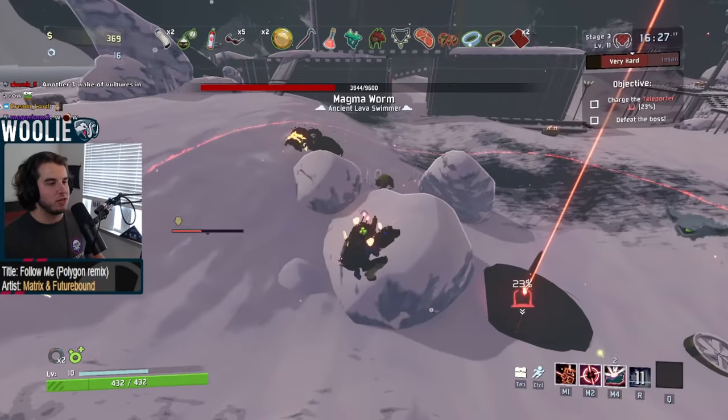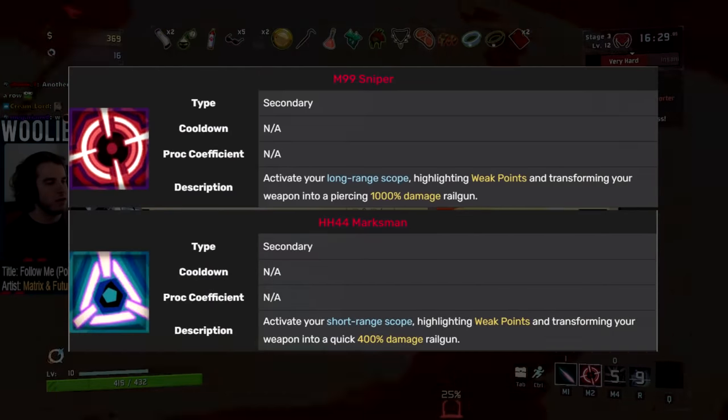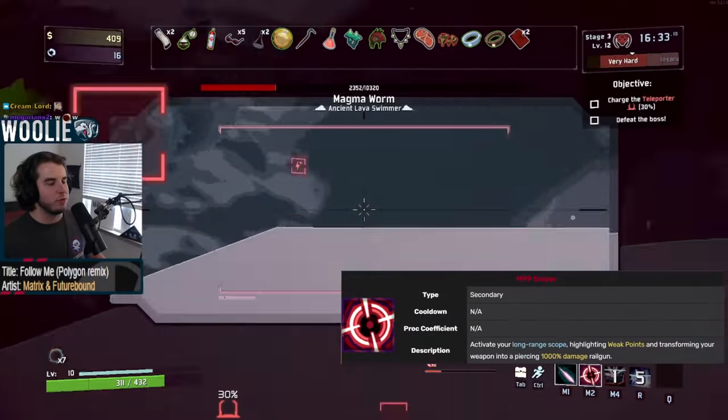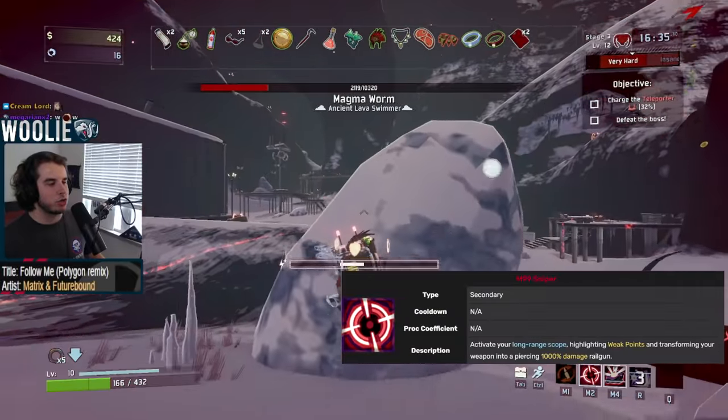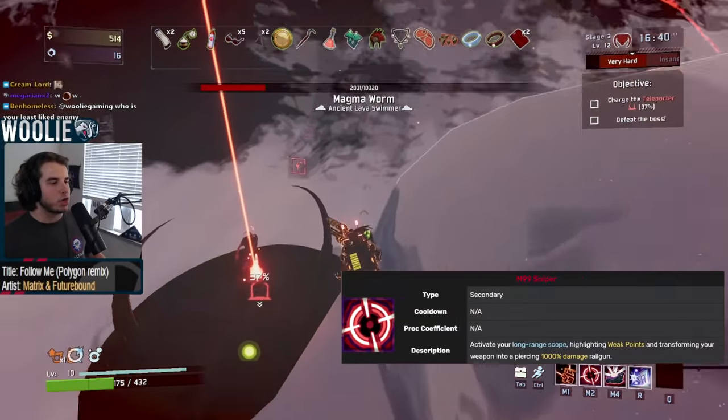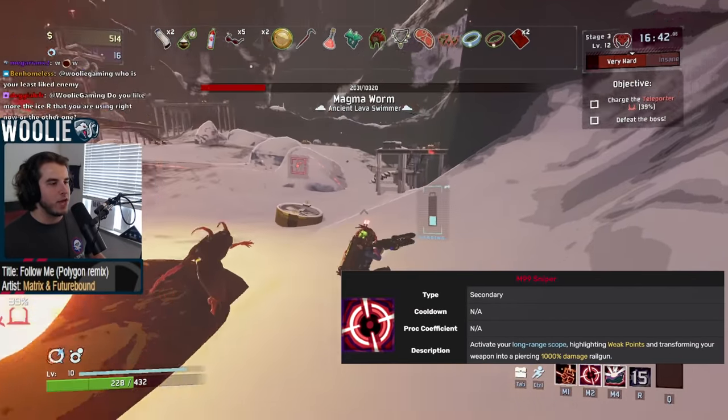Her actual primary abilities are the M99 Sniper and HH44 Marksman. The reason I'm calling these her actual primary abilities, when they're both technically in her secondary slot, is because activating them puts you into a scoped mode, which you then use your primary hotkey to actually fire the weapons.